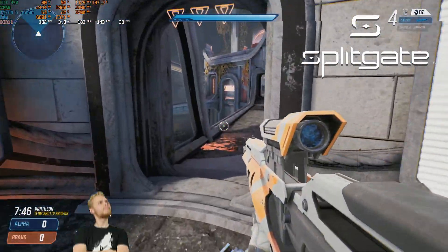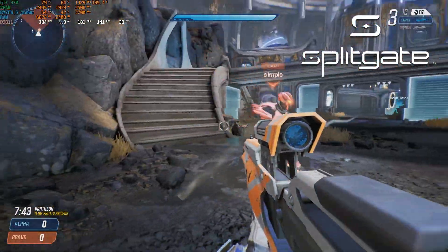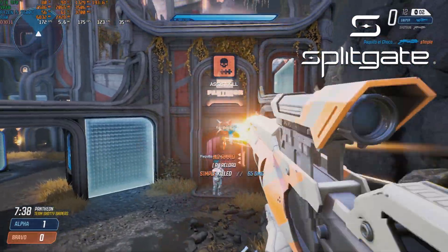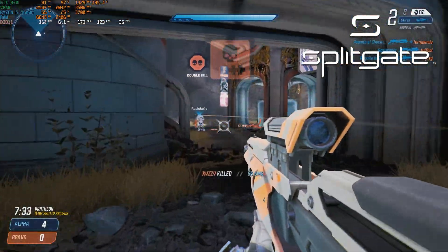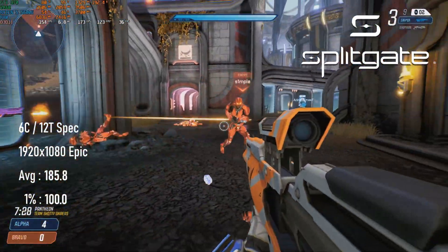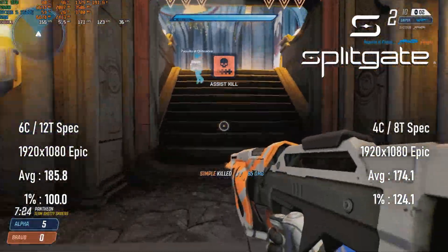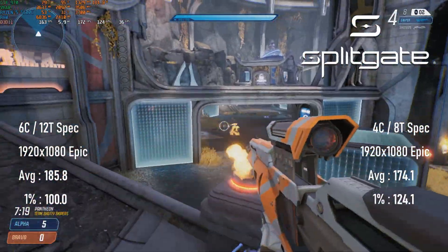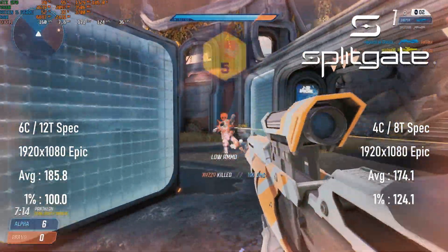Oh yeah, here we go, esports time! I've played Splitgate before, but I'm going to give this one everything I've got. Unlike Valorant — my personal favourite esports shooter — Splitgate doesn't appear to be too CPU-limited here. The 6-core setup scores an excellent 186 FPS at 1080 epic settings, and the quad-core config only drops about 10% from that, though this may vary with different maps. This is a great experience on the GTX 970, especially — but not exclusively — for owners of high refresh panels.